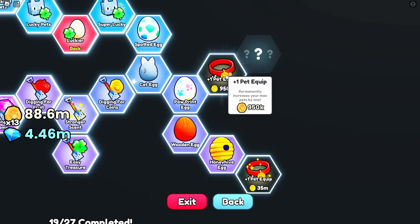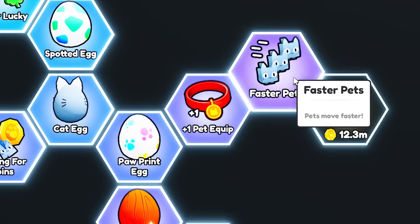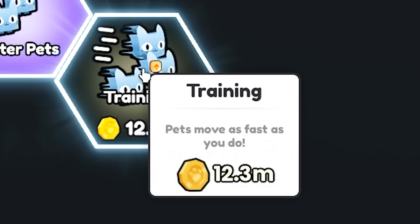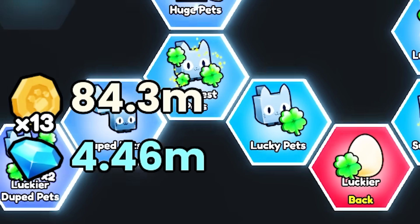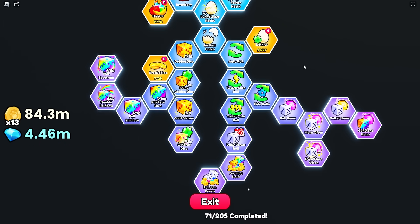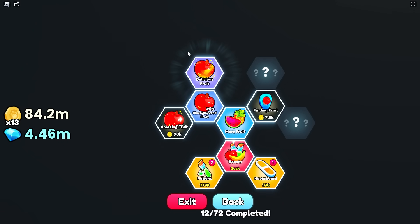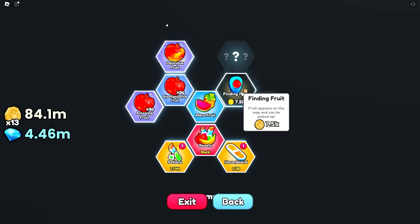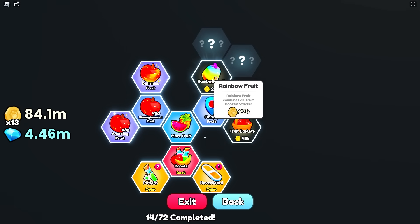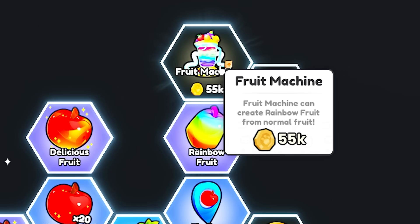There's 35 million for an extra pet equipped or 950k for an extra pet equipped - let's go for the cheaper one for now. Pets move faster - I'm gonna get that. Training - pets move as fast as you. I'm gonna skip that and save it for another day because I've got 84 million but I feel like I need to save it. We've completed all this part of the tree. I think I need to max out my boost - some delicious fruits, all fruits boosts have increased effects. Amazing fruits, fruit stack to 30 instead of 20 - we can afford that. Finding fruit - rainbow fruits, we're gonna need those.